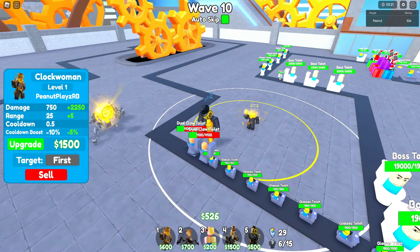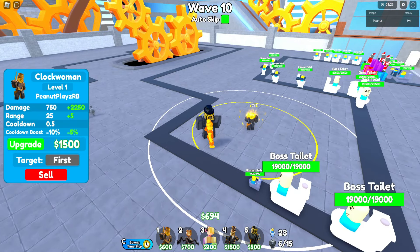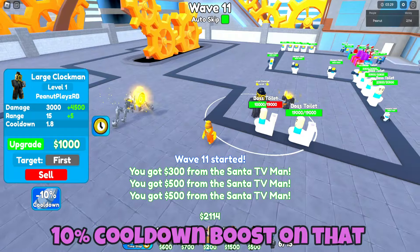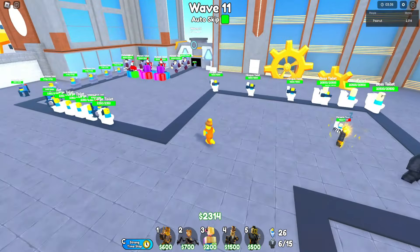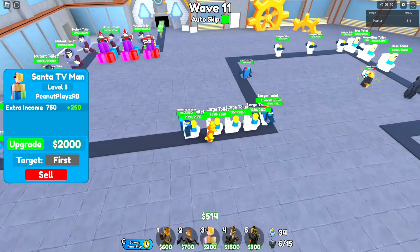The clock woman is attacking pretty slow — cooldown is half a second — but still doing 750 damage a shot. We are doing the cooldown boost: 10% cooldown boost on that. That's pretty epic, that's gonna come in useful later on for sure. It's too bad the movable units don't get the boost. We've already been over that a couple times now, but maybe they'll get around to that one day.